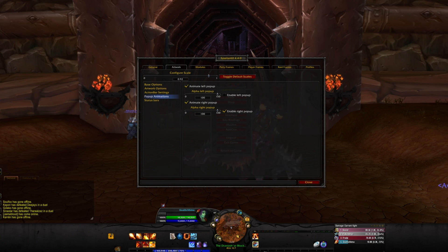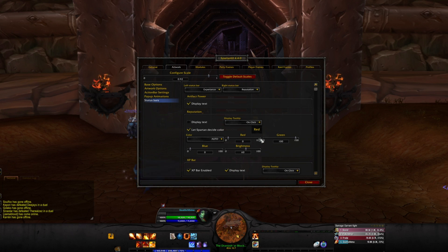Since I'm leveling, I want my leveling bars, and I'm just going to keep the reputation bar since it doesn't bother me. Now that I have everything set up in terms of how I want my action bars to look and how it works with Skada, I want to change the color. I'm playing fire mage, so maybe I want it to be a little orange, a little red, maybe with some yellow in it.